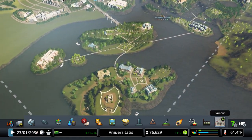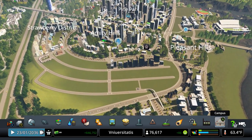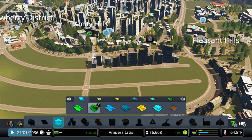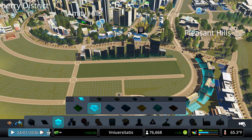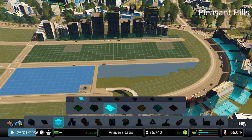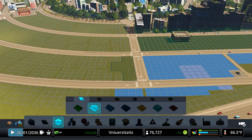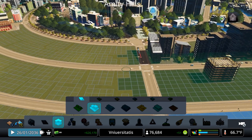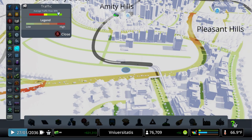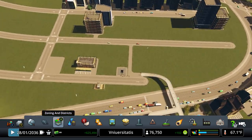So we're losing folks in these two campuses but gaining over here in the newer one. We'll keep an eye on it. We do have additional demand for commercial as well as residential, so let's go ahead and zone this whole block over here with residential, add some commercial there and there — maybe a little bit more over here too. Starting residential on this side as well, we'll let it grow. Traffic-wise we're at 89% — still good, considering we have 76,000 in population.